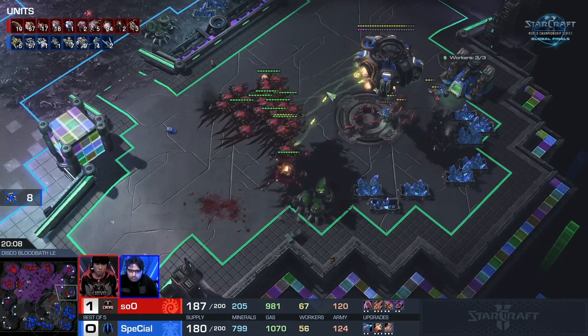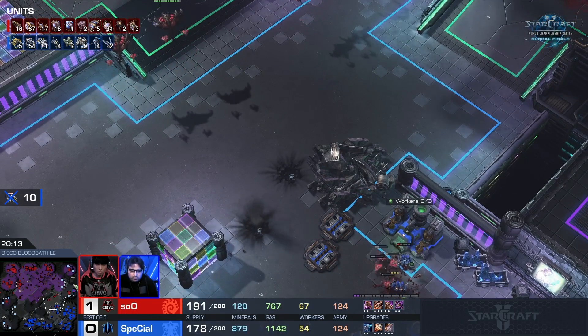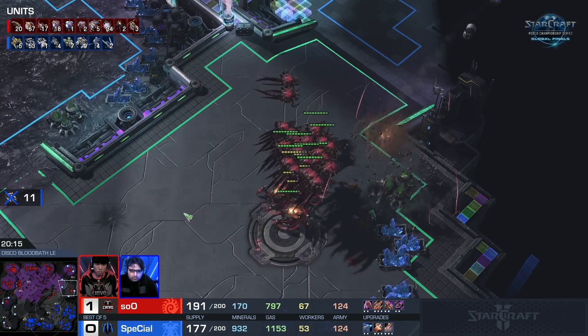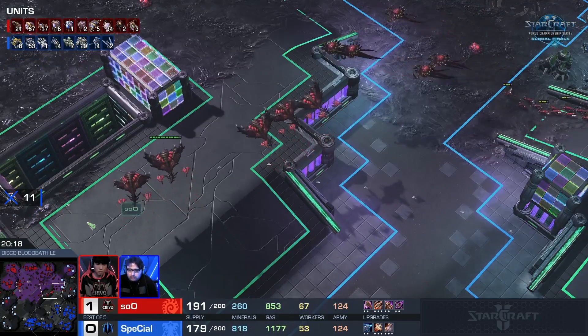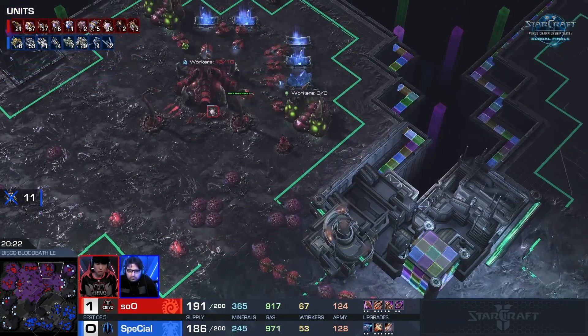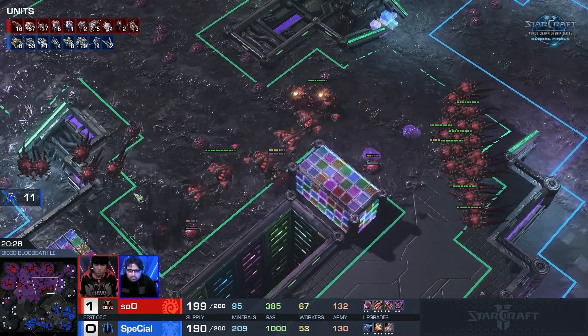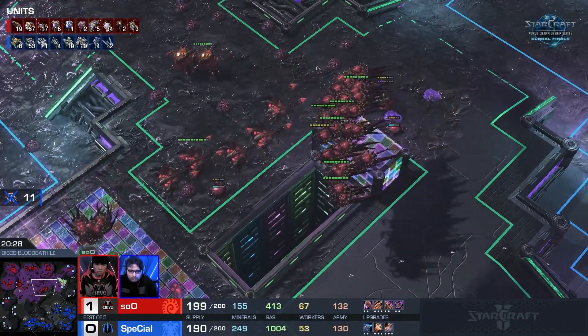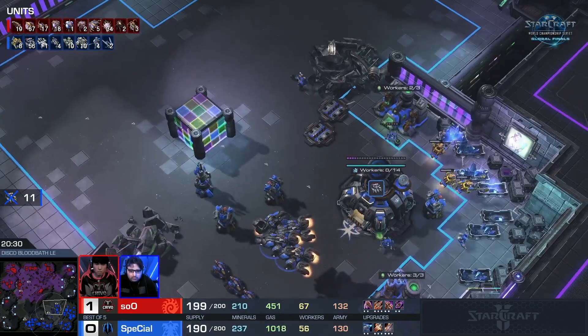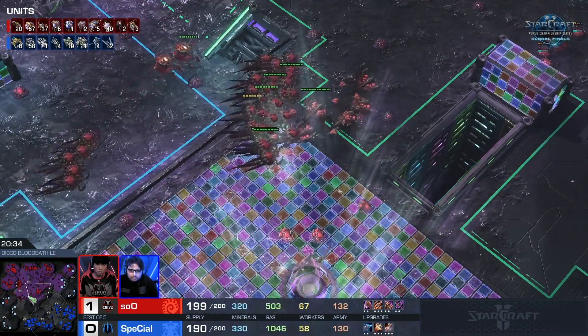Those two BCs have got to get out of there. This Orbital Command is in a lot of trouble and will most likely go down. soO is pretty much broke, but he does still have an army. He's got one more real shot — not just winning a fight, but he needs to crush the fight, he needs to absolutely dominate it. And it looks like, based on what we have on the field, whatever that fight will have won't include more Vipers. Parasitic Bomb is important for dealing with those Liberators.